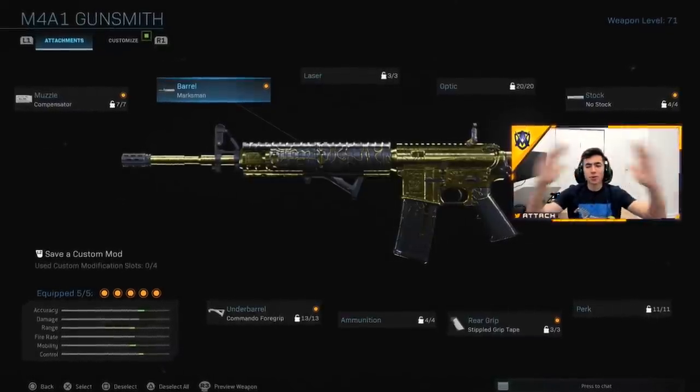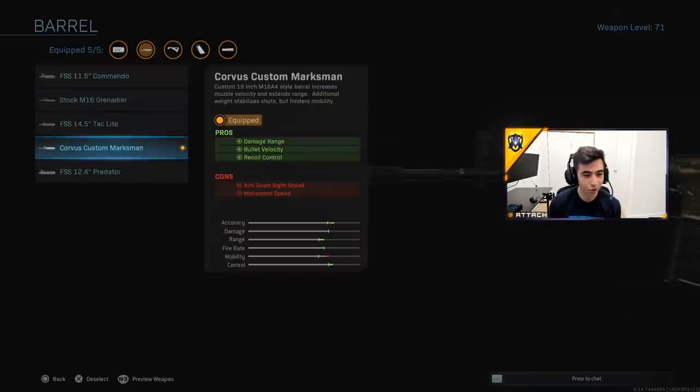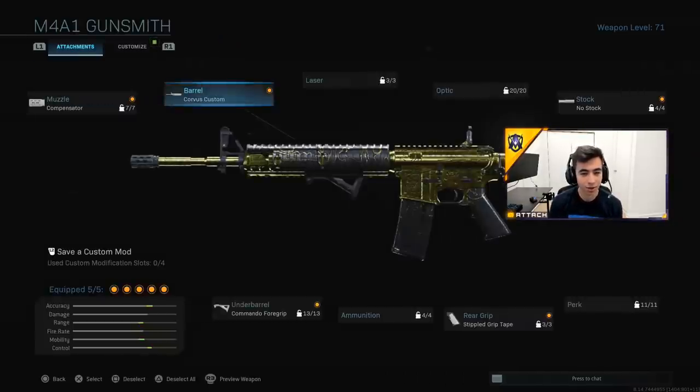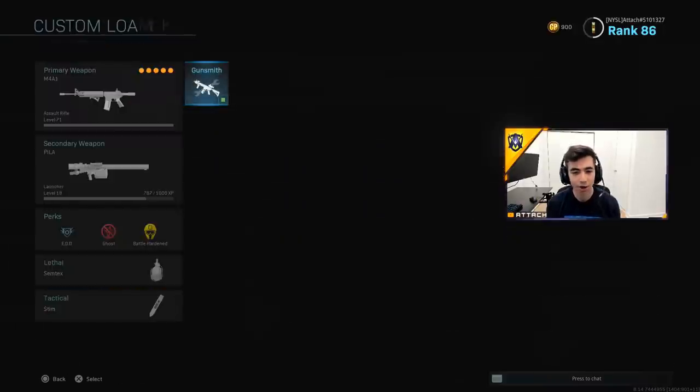Here are the attachments I'll be using on my gun today. I know it's the M4 and MP5 every other video, but these guns are so good. Pro players genuinely use the M4 and MP5 — those guns are honestly insane. My attachments: Compensator, Corvus Custom barrel — I use the Corvus over the Stock M16 Grenadier because the stock aims in slightly slower and I want to aim in quicker. Then Commando Foregrip, Stipple Grip Tape, and No Stock.